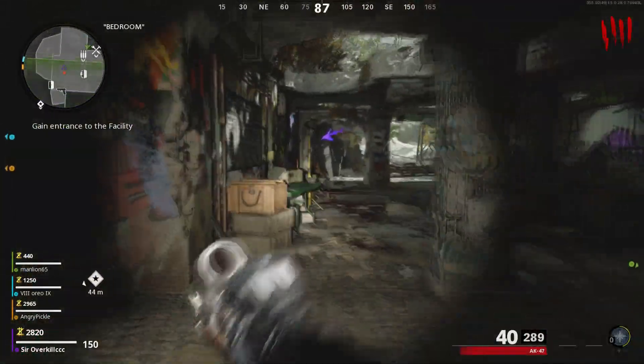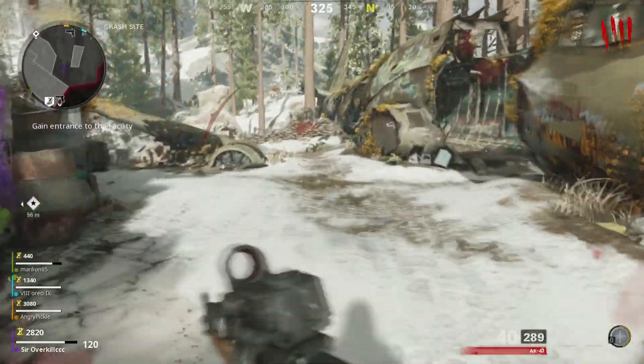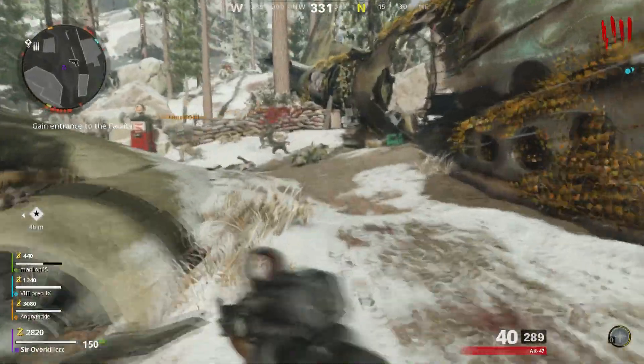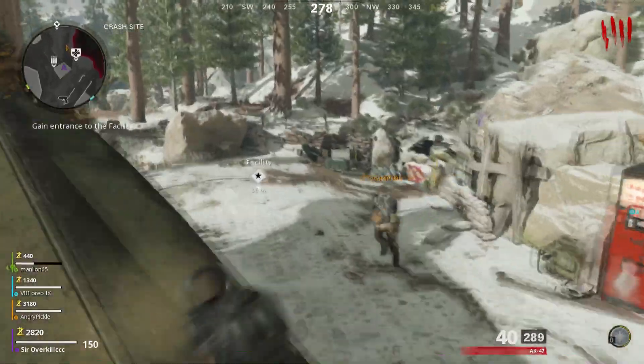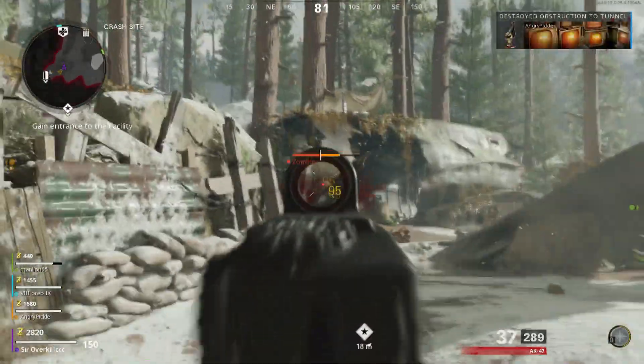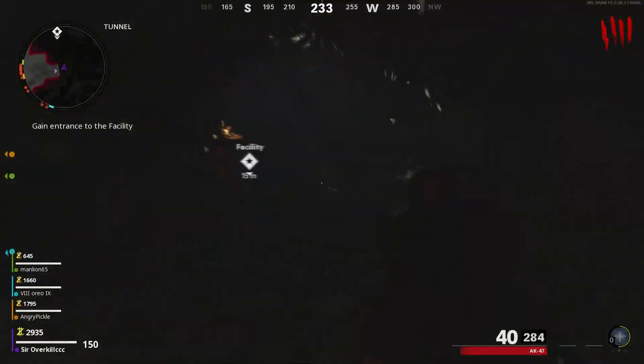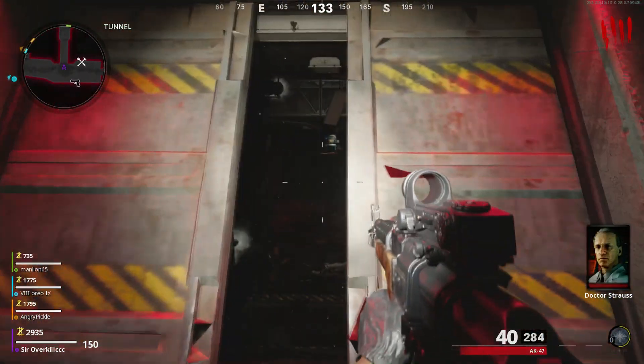Hey, what is going on guys, welcome back to Raw Gen 1080p. I'm back with another zombies video. I got two new secrets to show you guys today — one is about a hand and the other is a radio tower secret. I'm going to give you guys a tutorial on how to activate them both and show you what happens once you get them finished.